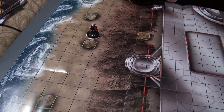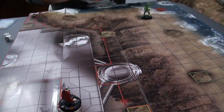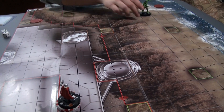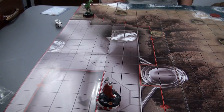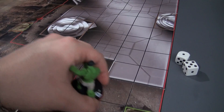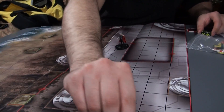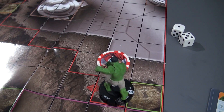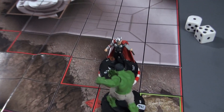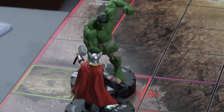Thor will fly on over this way — he's running away! I will move 10 spaces. For my turn, Thor will clear. For my turn, the Hulk will clear. And now, bringing it back, I will base — that's 11 spaces. Let the Smash Fest begin.